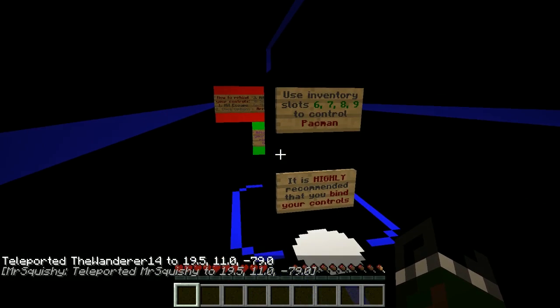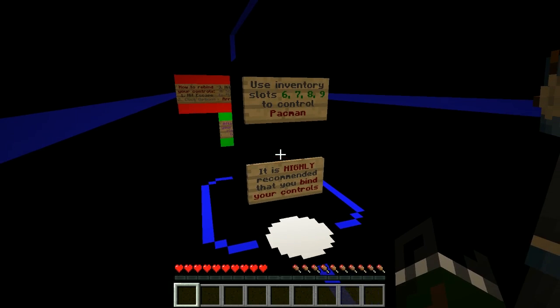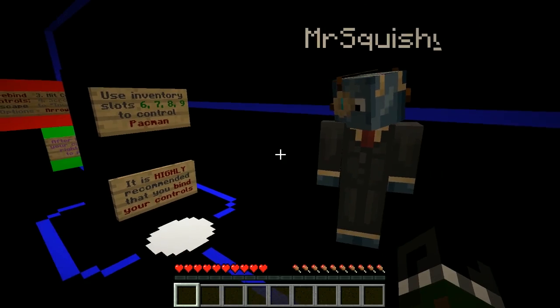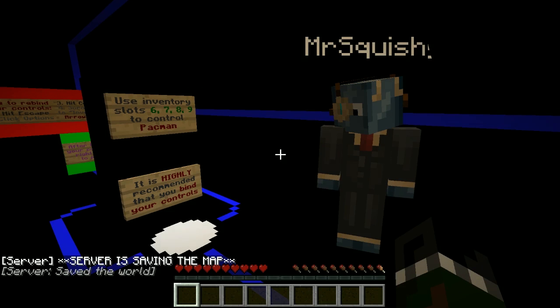Your inventory slots 6, 7, 8, 9 control Pac-Man. It is highly recommended that you bind your controls. There are a couple different ways that I could have gone about controlling Pac-Man, and what I thought was the easiest was to use your hotbar slots — that leaves you free to move around the map as you play it and look anywhere you want.